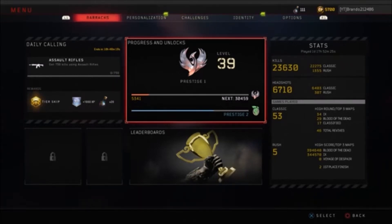So there you go — in about 30 minutes, getting about 750 kills with just an AR, you will get two tier skips in about 30 minutes. That is the quickest way right now to level up and get your tier skips.